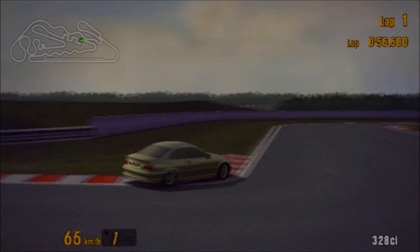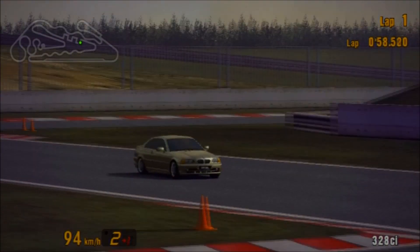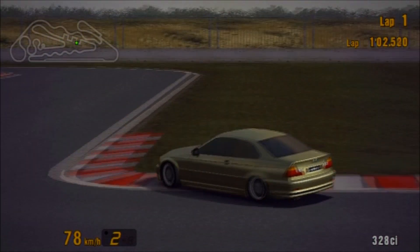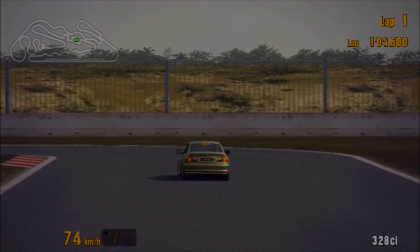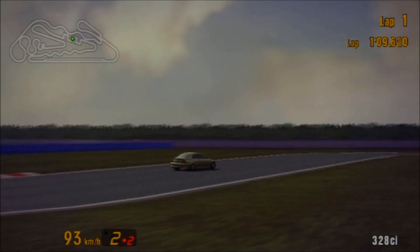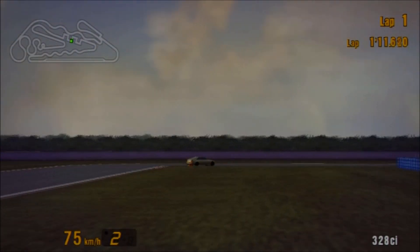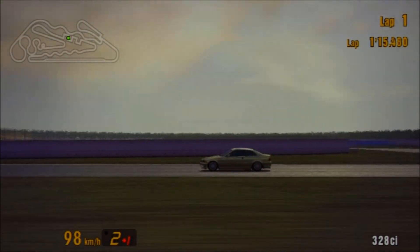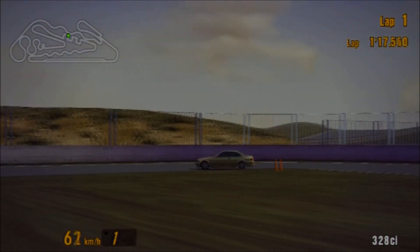On Gran Turismo 2 you do have the race modification available for this car — it gives it kind of M3 GTR style colours with white, red and blue, a wing, and a body kit but not a crazy one. Interestingly, the price is exactly the same on GT3 as it was on Gran Turismo 2: 50,690 credits. That's a reasonable price, especially for something like a Beamer. So the question is, what do you actually get?